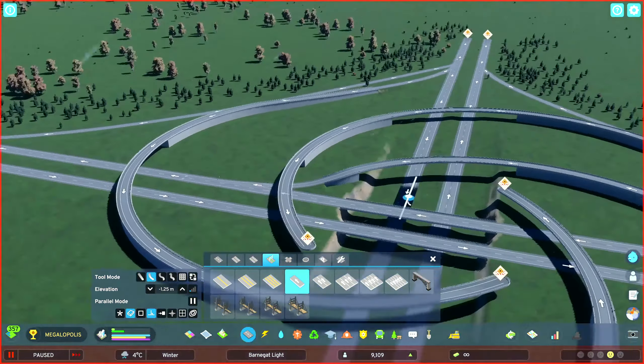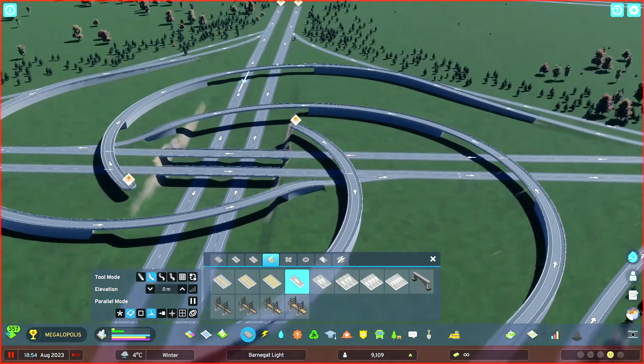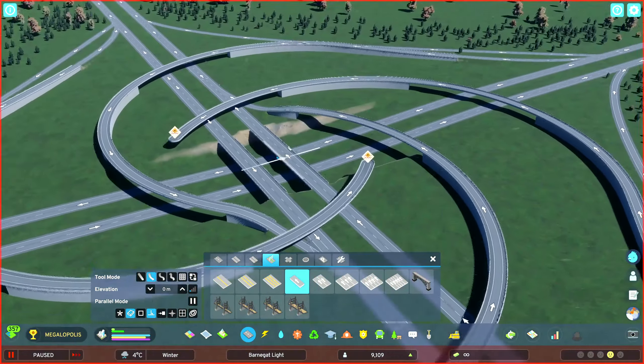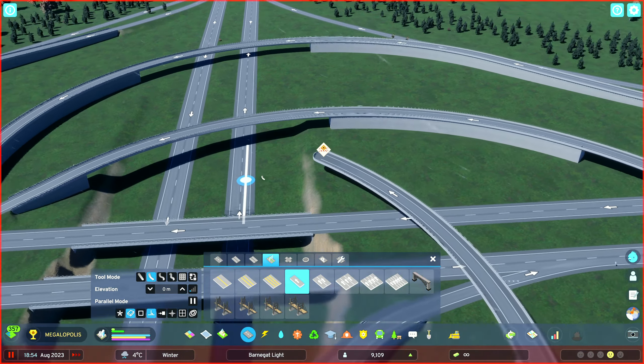Next up is the interior ramps. I'm going to do the higher level ones first — they are a little bit easier. Snap on to the end of the ramp using the curved road tool. Bring the road straight to almost touch the highway and then reduce the height down to the level of the main road. Simply drag it to the furthest point it will allow — you'll probably find that should be about 54 metres. Repeat that on the other interior ramp to the higher level highway.